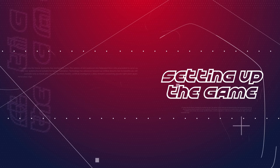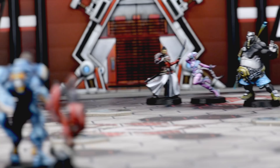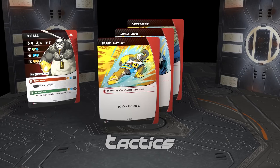Setting up your first game. This is our board. We call this place the Hexadome, the ultimate arena of future combat sports. Build your team. Each player controls a team of four characters. Each player has their own tactics deck made up of two tactics for each of their characters, plus the ten standard tactics.